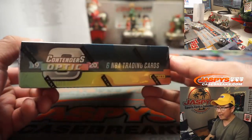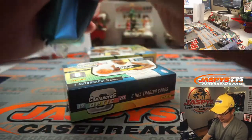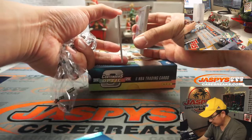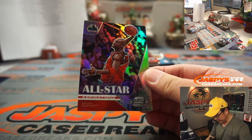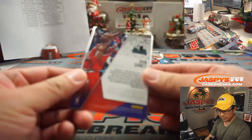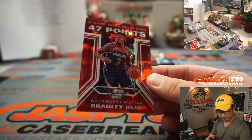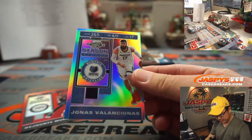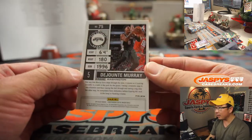One autograph per box on average. Some of the box-selecting might be longer than the break itself. We've got Aspirations KG — Timberwolves edition going to Ryan Herald. We've got the Red Cracked Ice Bradley Beal for the Wizards. We've got Jonas Valanciunas Silver for the Grizz — that'll be for Sean Maddox. And the Red Dehunta Murray for the Spurs, Ryan Herald, not numbered.